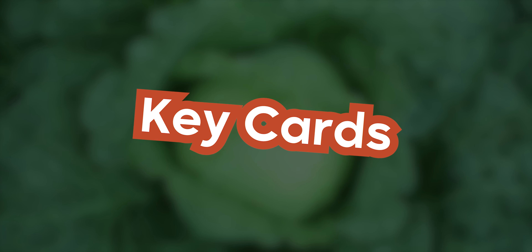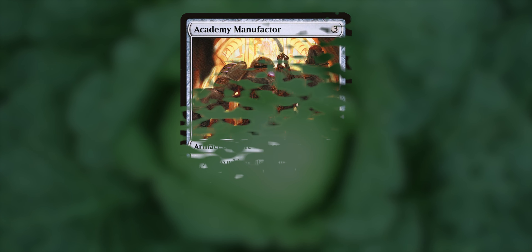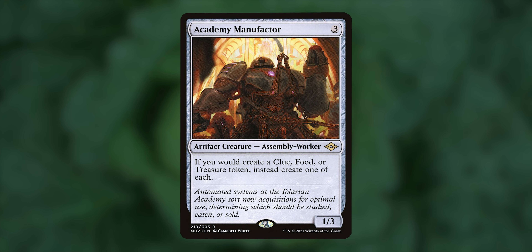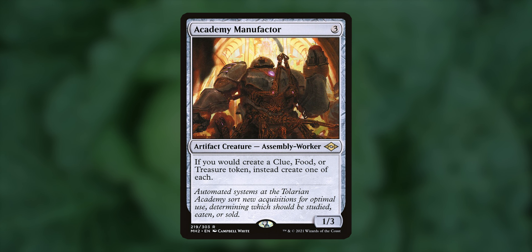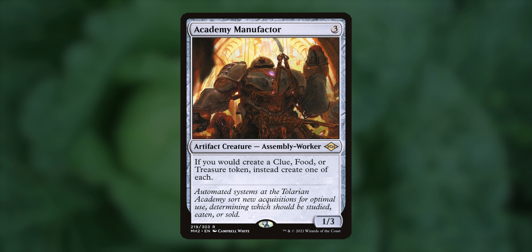Key cards. There are a few key cards that are extremely essential in this deck. First off, we have Academy Manufacturer. This is just the best card in the deck, I think. By making any one of these tokens, we get one of each instead. That is super key and critical to this deck, and it just makes the value so, so good.